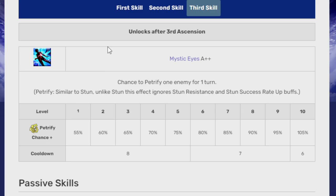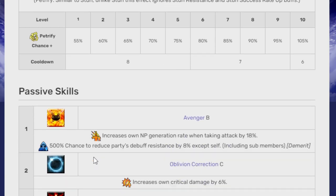Demonic Mutation B grants self-Guts status for one time over five turns, increases own crit damage by 50% for three turns, and 3,000 HP comeback when Guts is triggered. Five turns is decent length and it comes back every seven turns at level 10 — pretty nice, not the best Guts skill but not the worst. Mystic Eyes A++ has a chance to Petrify one enemy for one turn.